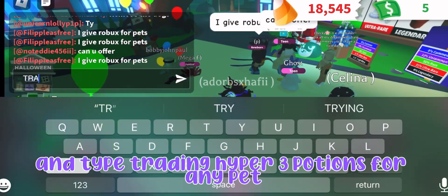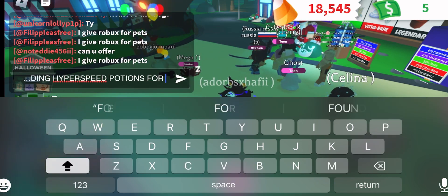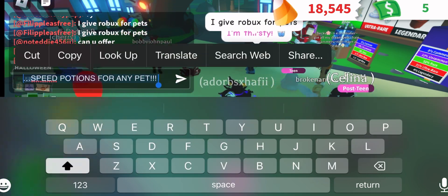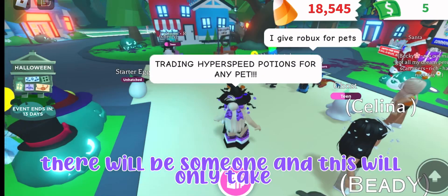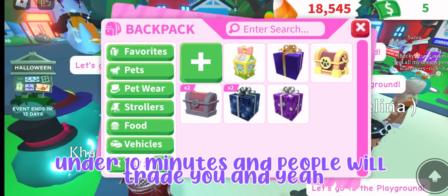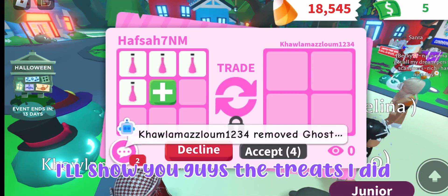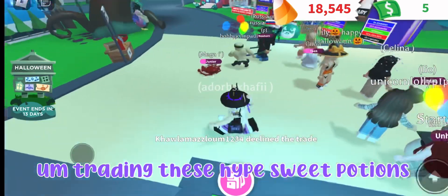After that, go to the city center of Adopt Me and type 'trading hyper speed potions for any pet.' Someone will come to trade you, and this will only take under 10 minutes. I'll show you guys the trades I did trading these hyper speed potions.